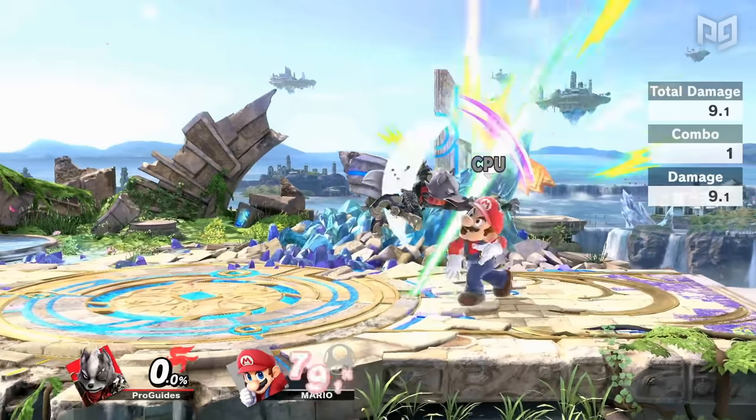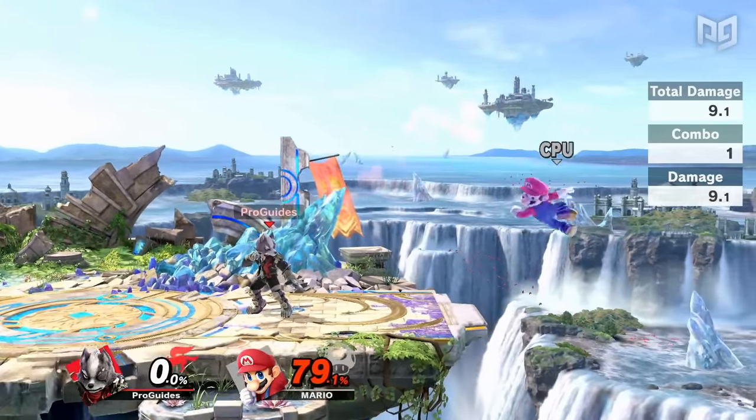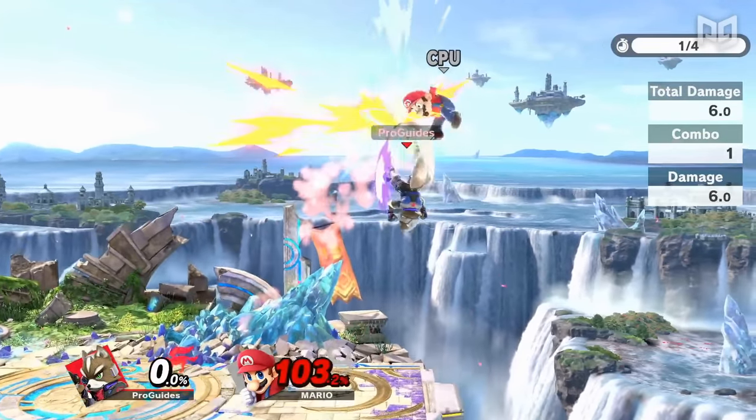Since Air Dodge is almost always the fastest way out of Hit Stun, there are plenty of 50-50 scenarios where your opponent will get hit if they don't Air Dodge, but if you wait you can punish their Air Dodge.